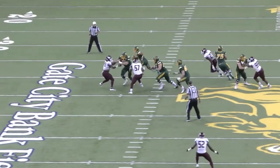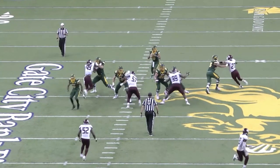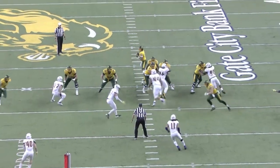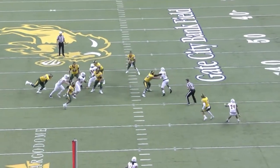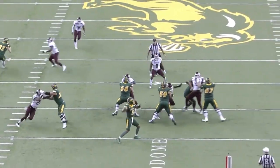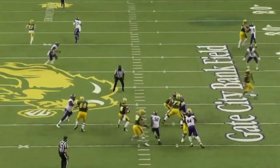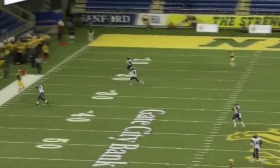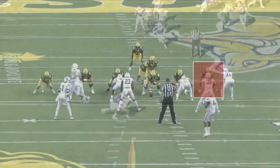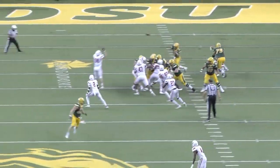That's what you see pretty consistently from Dylan Raidens in pass protection — he gave up zero sacks in 2019, but the competition was significantly worse than other tackles in this class. If college to the NFL is stepping up one level, FCS to the NFL is stepping up probably one and a half levels. So you have to ask: what are his strengths and will they translate? What are his weaknesses and will they get exposed? His arm length, footwork, and ability to stay light on his feet and keep them square — there's no reason that won't translate. I really don't see anything in pass pro that Raidens is good at that he can't be good at at the NFL level.